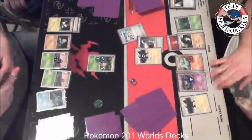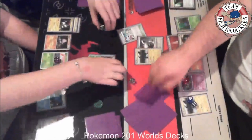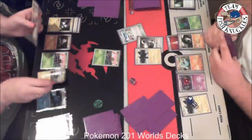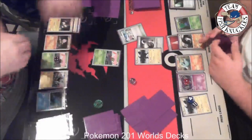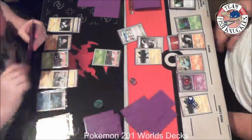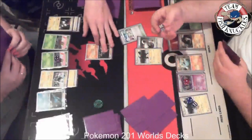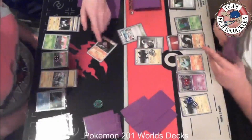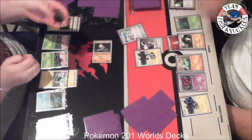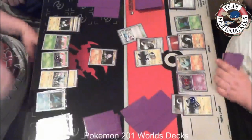I put another Zekrom down, trying to figure out the damage. Seven damage counters there, one there. We do 40 automatically with Outrage and Yamega only has 110 or 120 HP — with eight counters on it that's enough for the knockout. A Magnemite comes down for Tracy. We see Spirit Splash from Kingdra — it doesn't matter where she puts the damage since I'll move it with Reuniclus. A punch from Tyrogue does 30 damage and Tyrogue goes to sleep; if it's asleep it can't be hurt. Tyrogue wakes up. Another Double Colorless on the Zekrom.